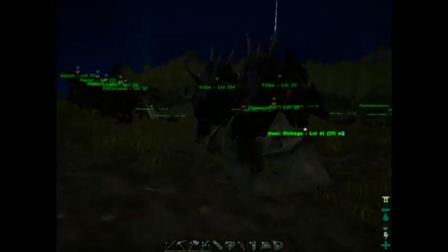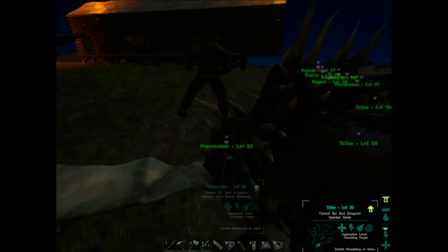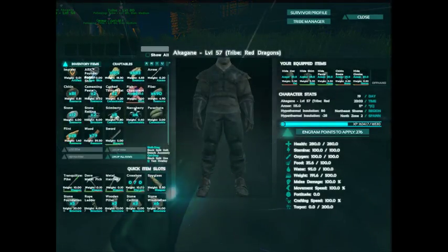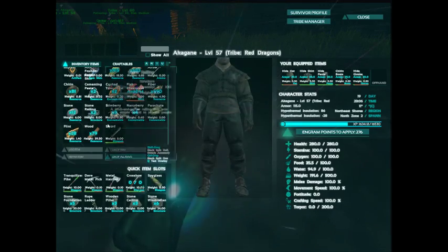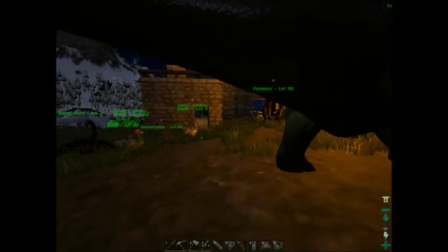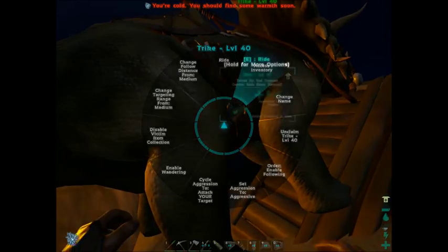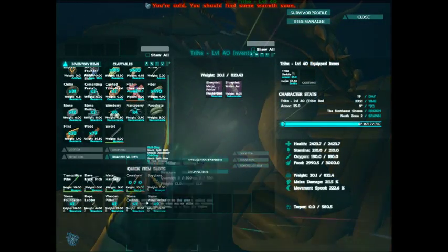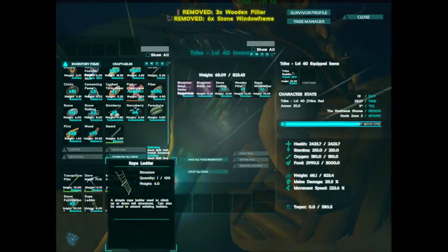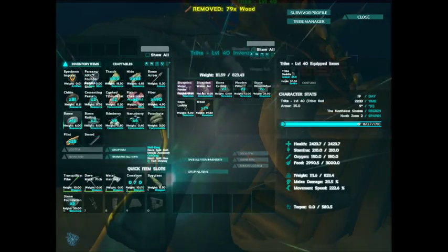We also have the mod Bush People installed, so there's random NPC enemies. I'm over-encumbered — he can only carry so much weight. Let's find somebody to dump all this stuff off into. I'll just dump it off into you for now. That should work. Dump it all off.